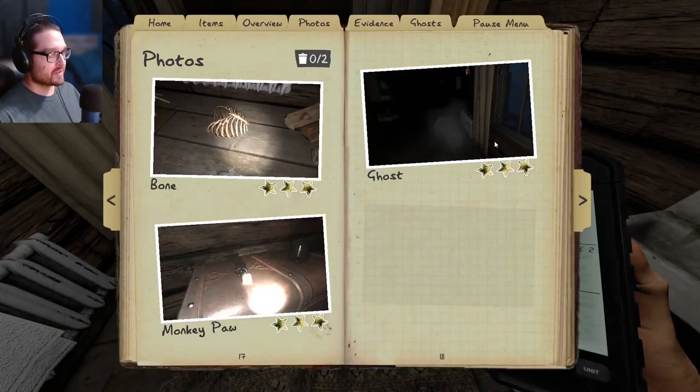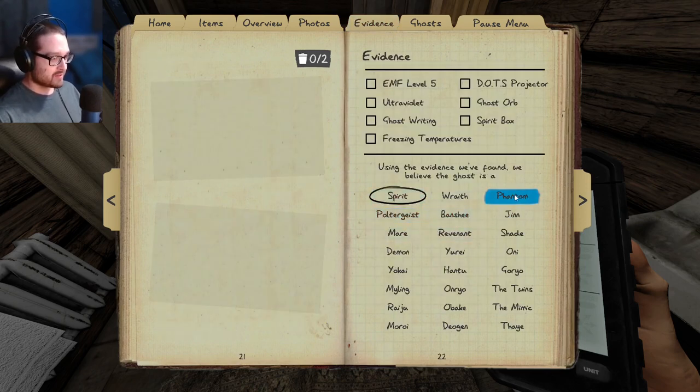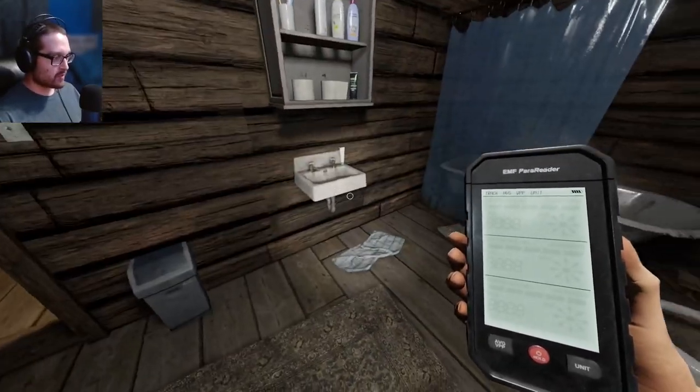So what just happened there was the phantom ability. Look - we got a three-star ghost photo, and there's no static or ghost in there. So what does that mean? We immediately know it's a phantom.